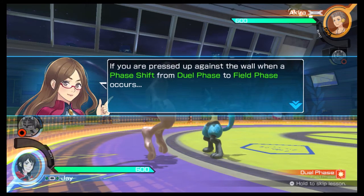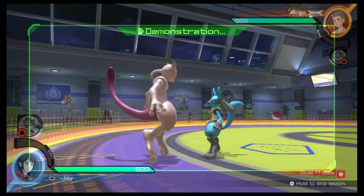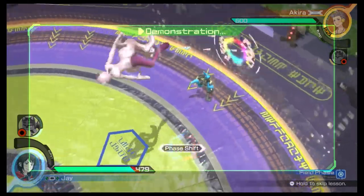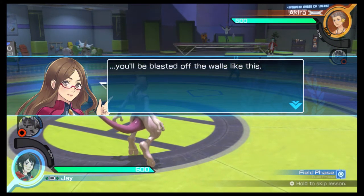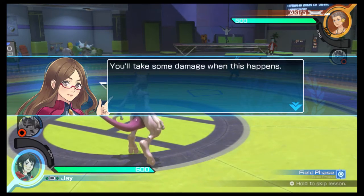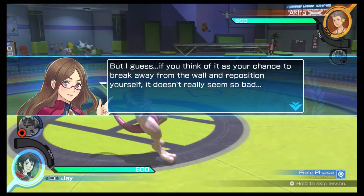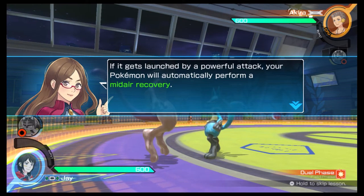If you're pressed up against the wall when a phase shift from dual phase to field phase occurs, you'll be blasted off the wall and take some damage. But if you think of it as your chance to break away from the wall and reposition yourself, it doesn't really seem so bad. If your Pokémon gets launched by a powerful attack, it will automatically perform a mid-air recovery.